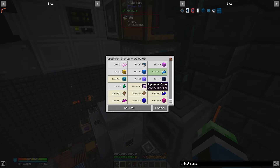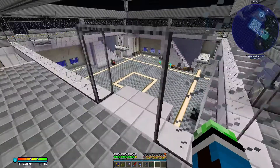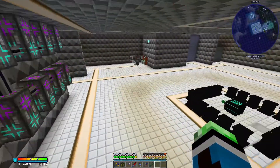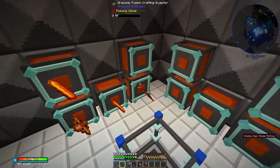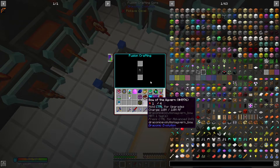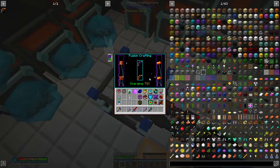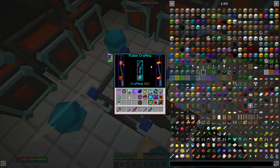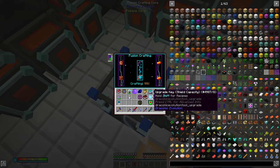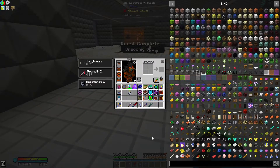I finally have enough stuff for a draconic energy core - this is a really long craft. We've got everything we need to craft the draconic bow, so let's do that. Shift clicking didn't work there but it's fine, we have the draconic bow. Now we just need to upgrade it off camera because the upgrade process is the same for all six. I'm thinking I'll end the episode here.